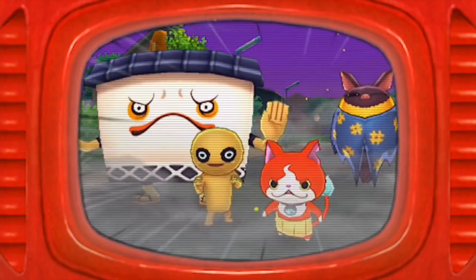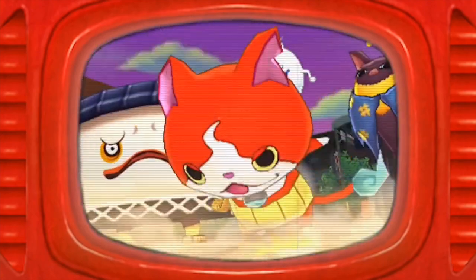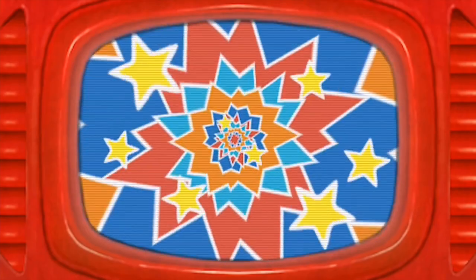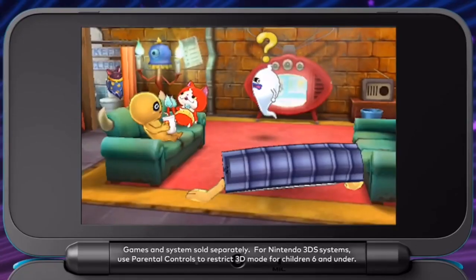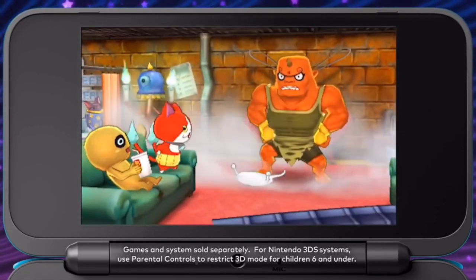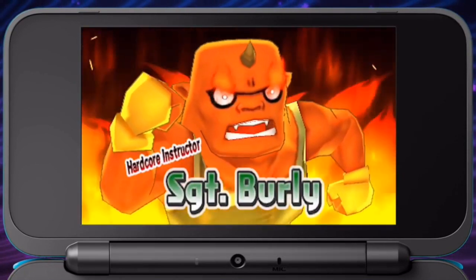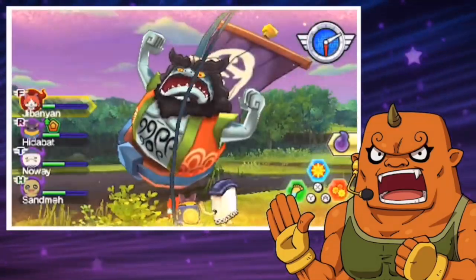In Yo-Kai Watch Blasters, Red Cat Corps and White Dog Squad, you'll join Jibanyan and his Blasters team in action-packed battles to stop the masterminds behind a series of Yo-Kai shenanigans. You'll take down enemy Yo-Kai and big bosses using skills and soul-timate moves with up to three other friends both online or local multiplayer. As you tackle missions, befriend new Yo-Kai to amplify your team's awesomeness.